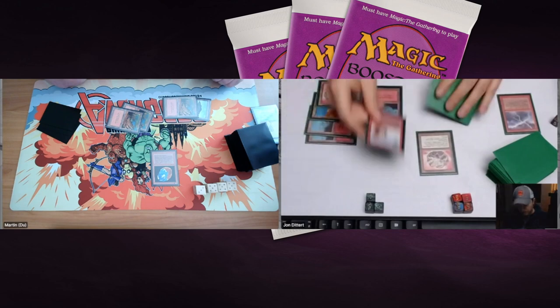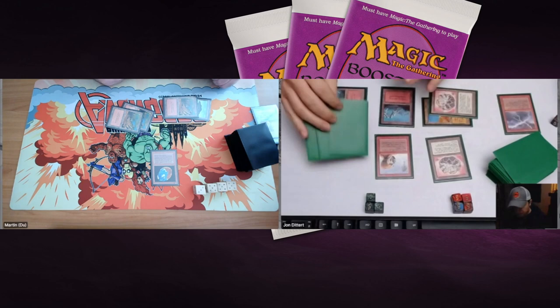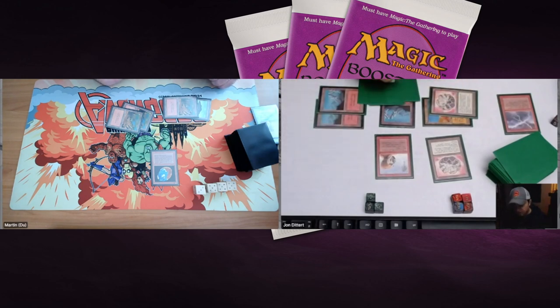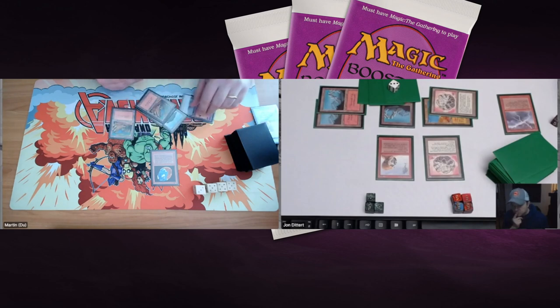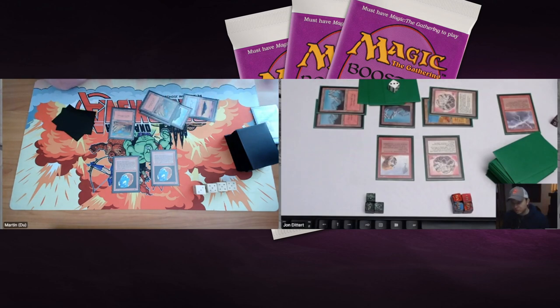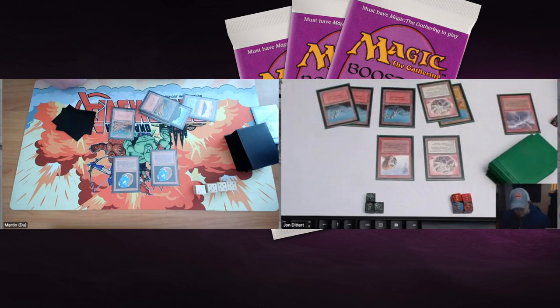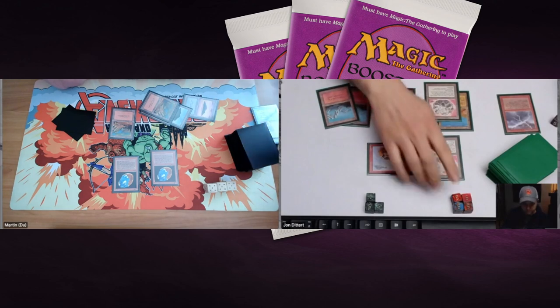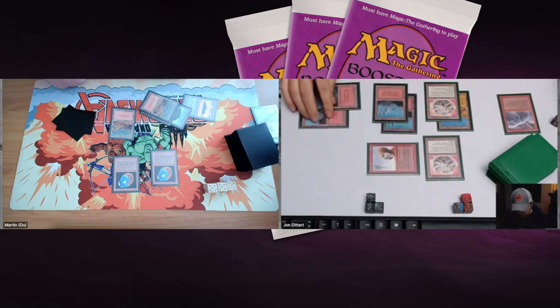John taps the Desert and plays a Mountain Yeti from the sideboard — it has protection from white, but more importantly it has mountainwalk, so it can walk all over Martin dealing three points of damage per attack since Martin is playing Mountains. This is bad news for Martin. Martin draws but has another Rukh Egg instead of the Chain Lightning he needs — a difficult situation for Martin.